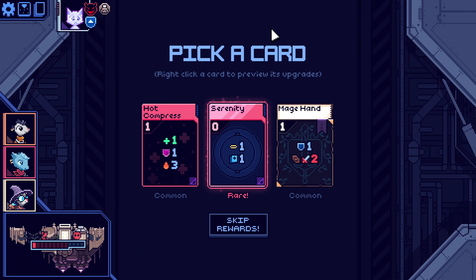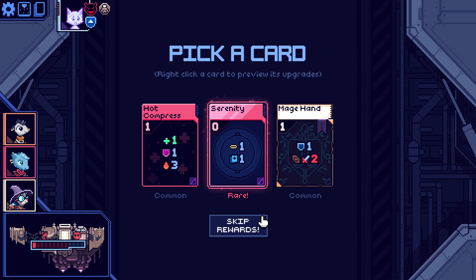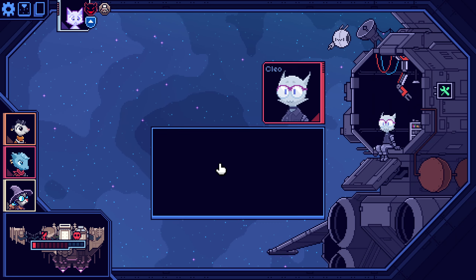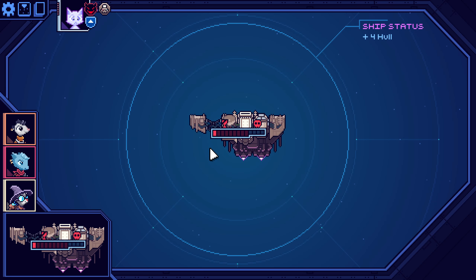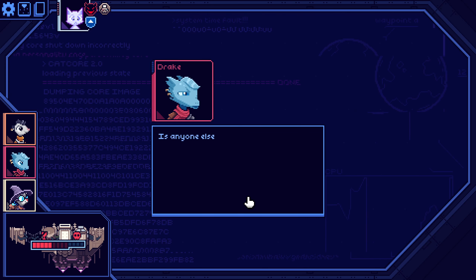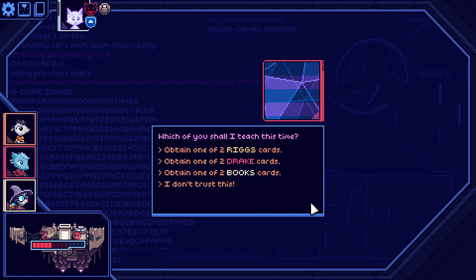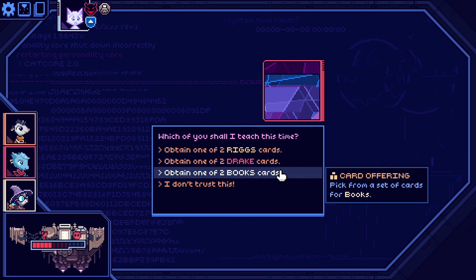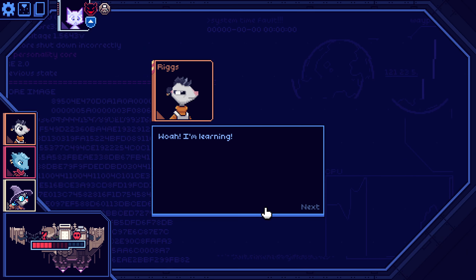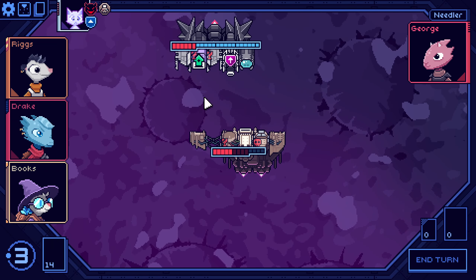We'll keep trying of course. Another Mage Hand — actually I don't like any of these. We have to go for the repairs. Yeah. Let's grab Rig's Guard Juke, and let's fight an elite.